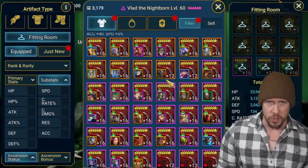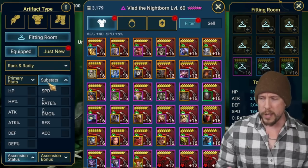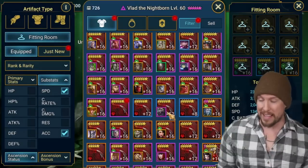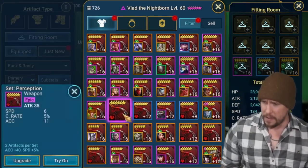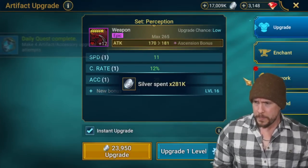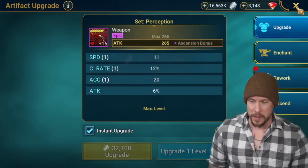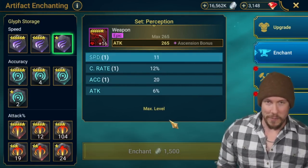Perception is the best set in the game in a vacuum — two-piece gives 40 accuracy and 5 speed, insane value. Another reason to farm faction wars and arena daily. Going to the fitting room, filtering by speed and accuracy substats. Found a new artifact with speed, crit rate, and accuracy — let's see what we get.